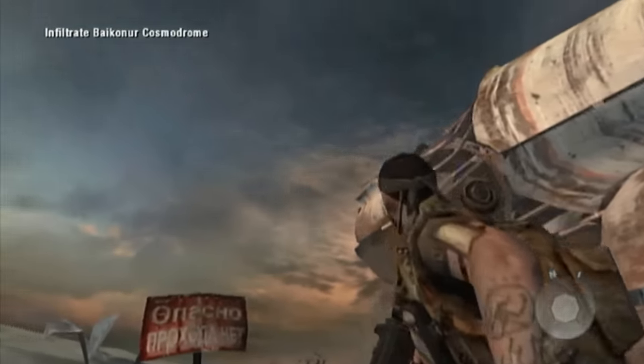Fast forwarding a bit, the crew are now flying in on a Huey. They attempt to repel out of the chopper, which does not seem like the best idea. Oops, they got shot down. Not to worry, because Woods and Mason bust into the nearest building, and Woods snaps the neck of the closest guy he can find while taking his gun.